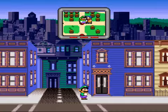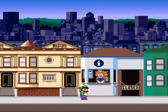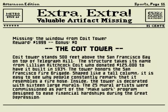Okay, so why don't we go to the next station? You gotta answer the questions in order to get it. If not, you actually have to wait until the next time. Why is the Coit Tower closed today? The Coit Tower window was stolen and it can't reopen until it gets returned. The Coit Tower stands 500 feet above the San Francisco Bay on top of Telegraph Hill. The structure takes its name from Lillian Hitchcock Coit, who donated $125,000 to have it built in 1934. The tower honors the San Francisco Fire Brigade.